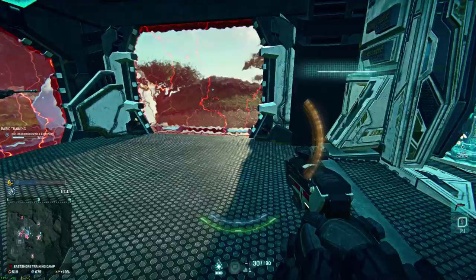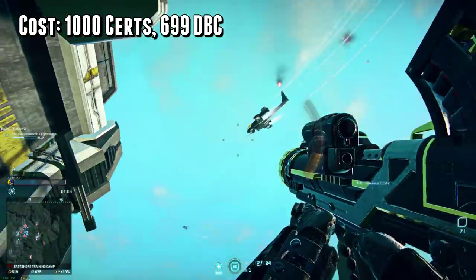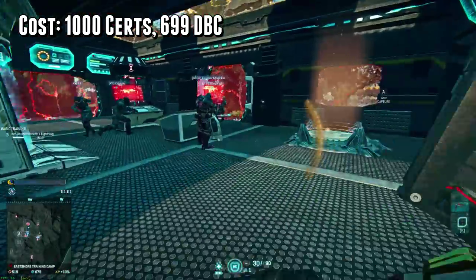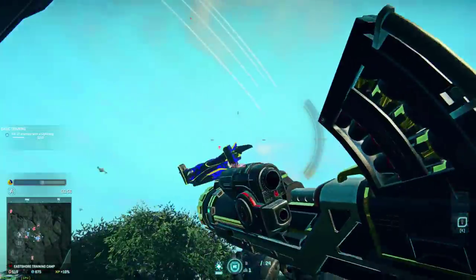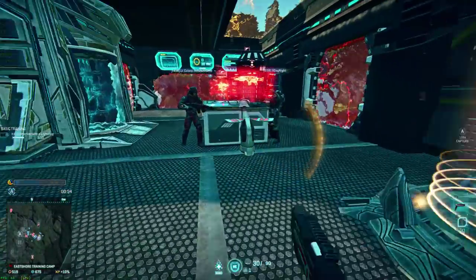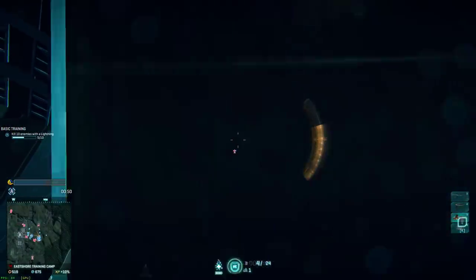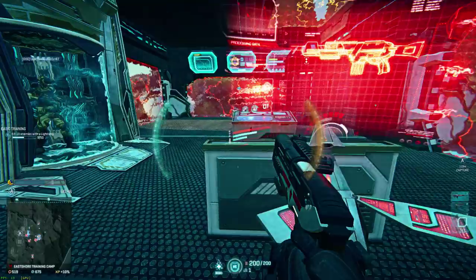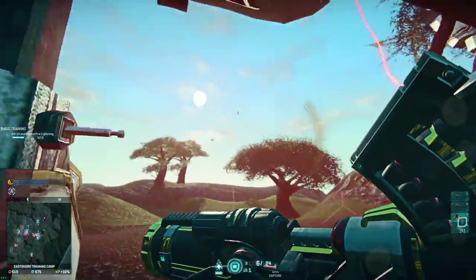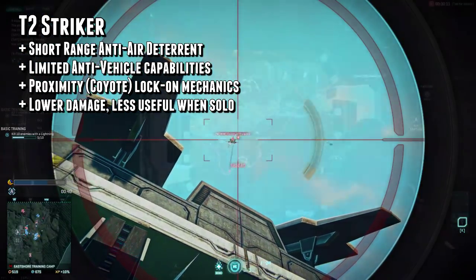The T2 Stryker is going to run you 1000 certs or 700 Daybreak Cash to unlock, and it's available for the Terran Republic's Heavy Assault class. Throughout the video you're going to be seeing me using the Anniversary Edition, which was part of a bundle celebrating the first year of PlanetSide 2. It's just got some gold trim on it, but it's functionally the same as the standard launcher. The T2 Stryker is a short-range anti-air deterrent with limited effectiveness versus ground vehicles as well.